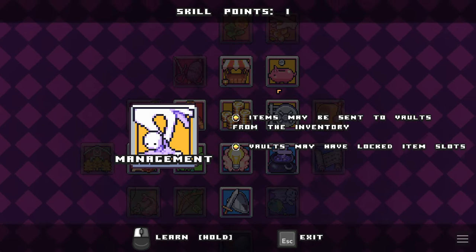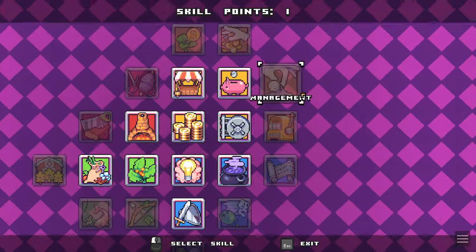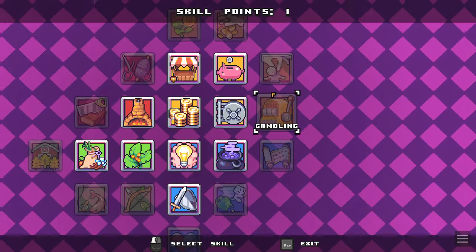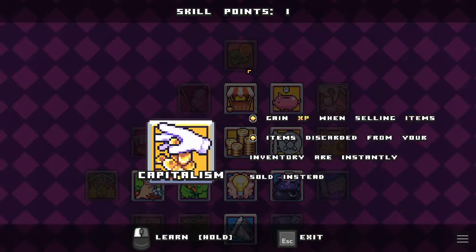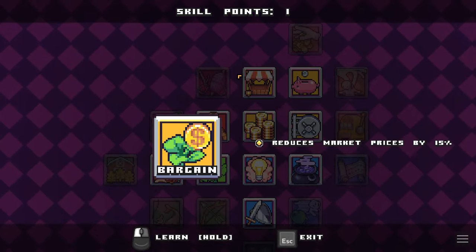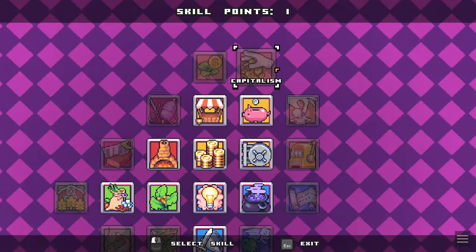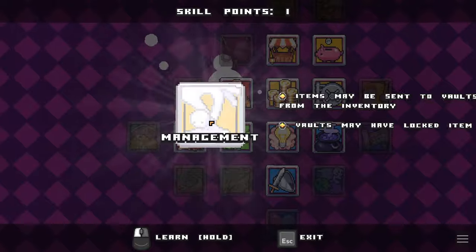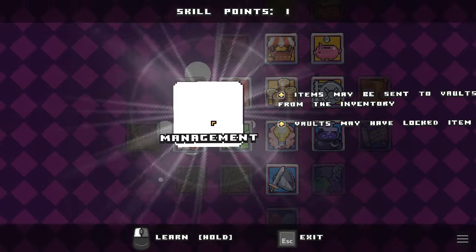And then we have management — items may be sent to vaults from the inventory, vaults may have locked item slots. So like, if I overflow, then it'll just go to a vault. That's not bad. Bargain reduces market prices by 15%, but we don't even have the market yet. I think we want to go management — this is actually pretty good. That way we don't have to worry too much, although we do need to build another vault.